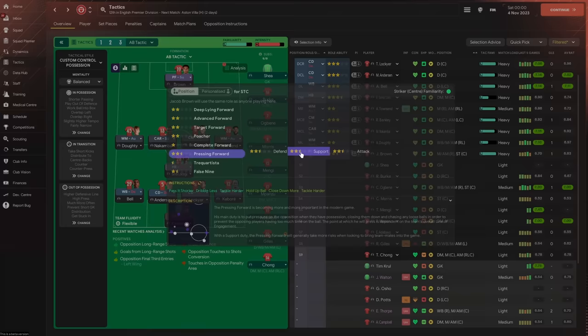The mid block with a high defensive line makes the shape really compact, which aligns with our defensive principles. For delaying we trigger the press much more often, don't prevent short goalkeeper distribution, and ask the team to get stuck in. As a caveat: team instructions are trumped by player instructions, which in turn are trumped by player traits — so individual ease-off-tackles instructions will override the team's get-stuck-in instruction.